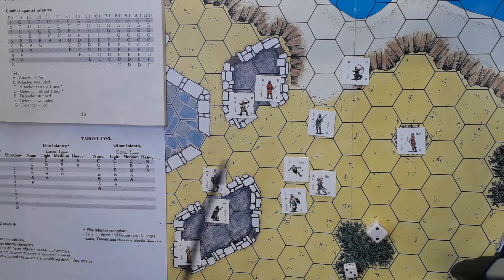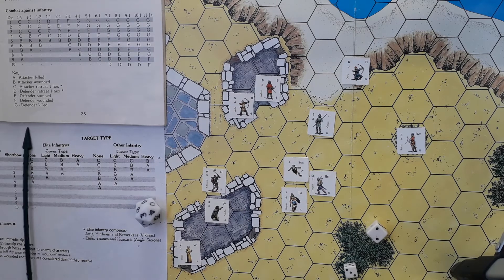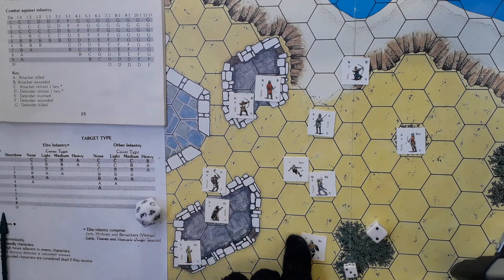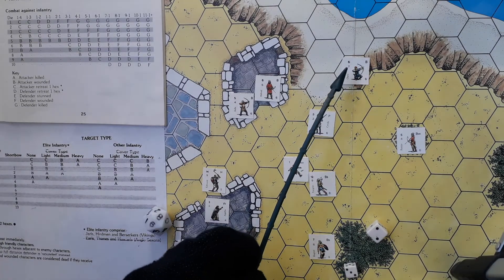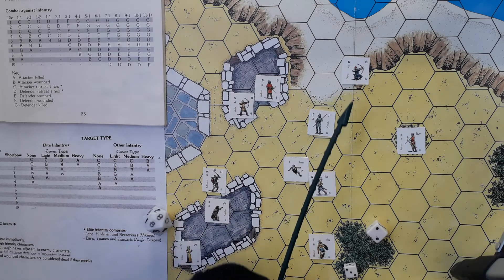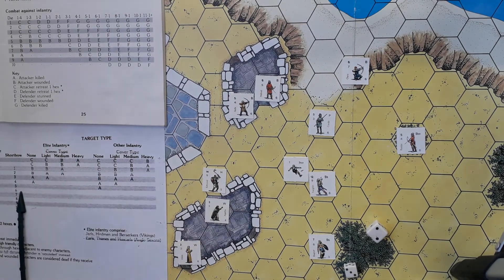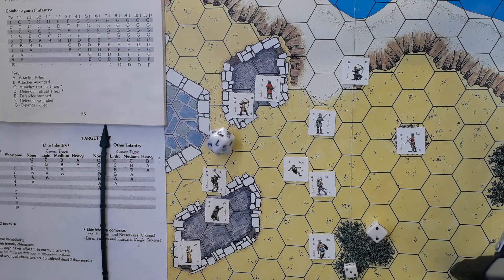Aldrid likewise can take a shot at Ragnar with a short bow — rolling three. Three produces an A result: defender retreats two hexes. Not sure that's as helpful as it could be. Osric here is left with a shot, but I think there's a line of sight blocked here by Cedric, so he'll need to shoot up at Radar, who's got light cover — a regular troop in light cover. Seven — the arrow misses entirely.